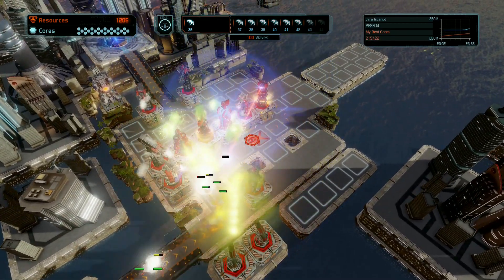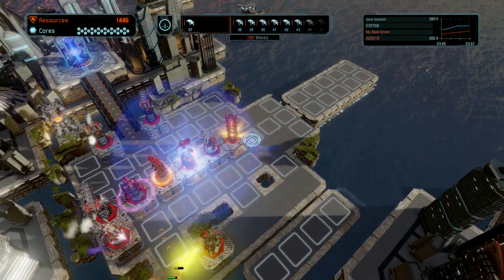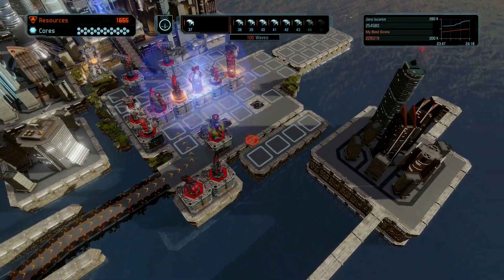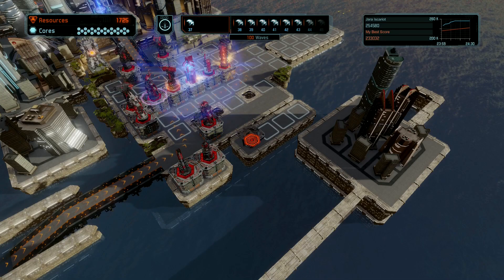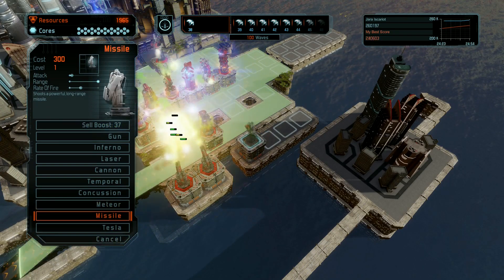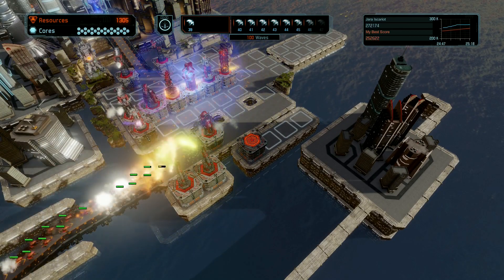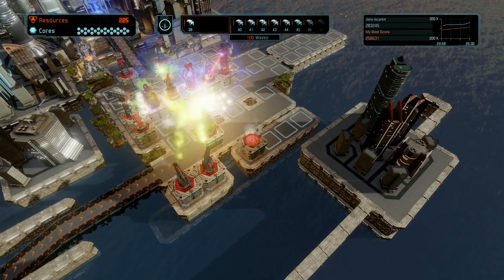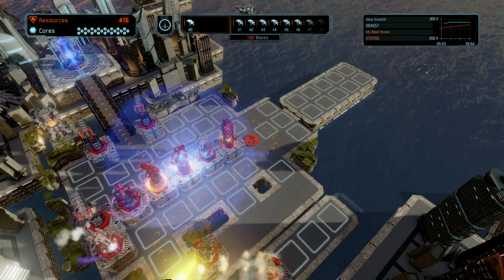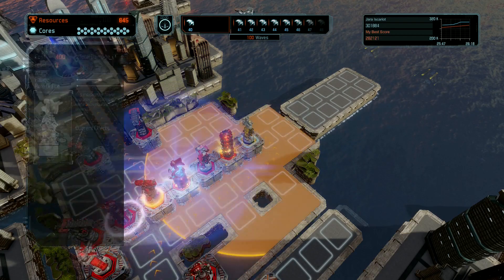Usually what happens is I get a little lax because I'm like, 'Oh, this is going great.' And then as more and more enemies get pushed through, I don't build anymore — and then all of a sudden I'm losing a bunch of cores. But we won't let that happen. I'm going to throw a missile tower, which is also more of a long-range thing.